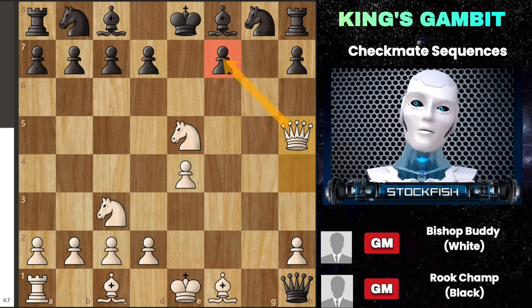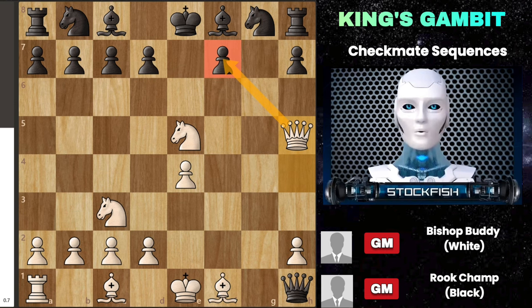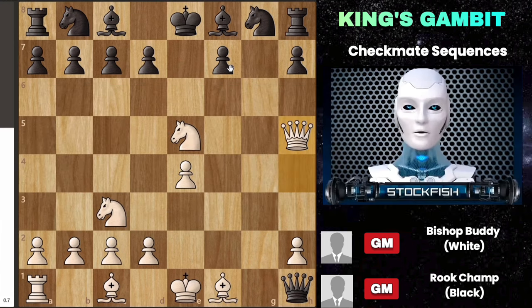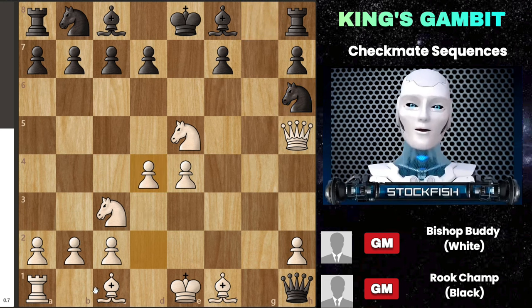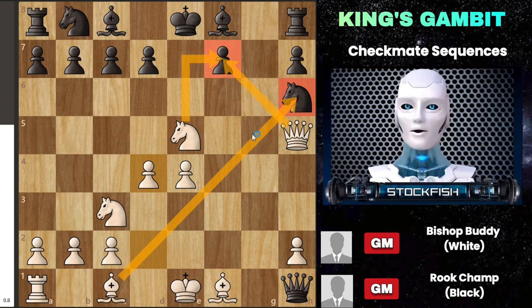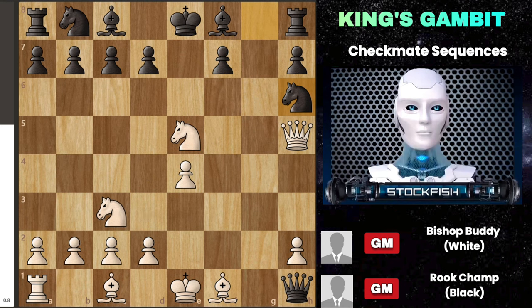Black's moves seem strong and logical, but they can lead to a trap that even high-rated players might fall into. What can black do to prevent white's queen from moving to f7? Playing knight h6 doesn't really solve black's problems, because after white plays d4, white can capture that knight. White is then set to move queen takes f7, backed by the knight from the e-file. Hence, knight h6 isn't a viable defense.